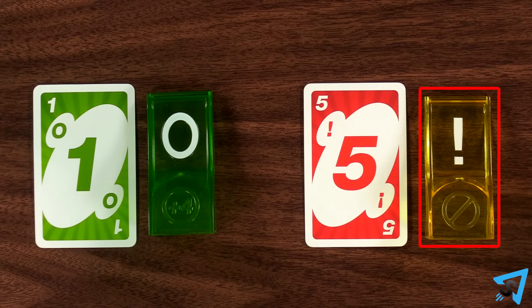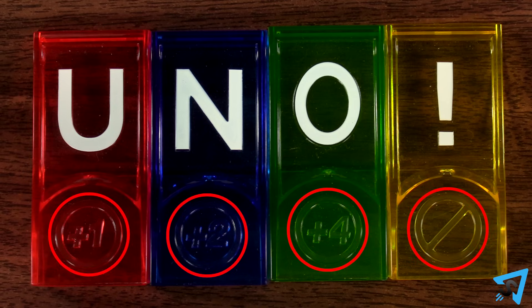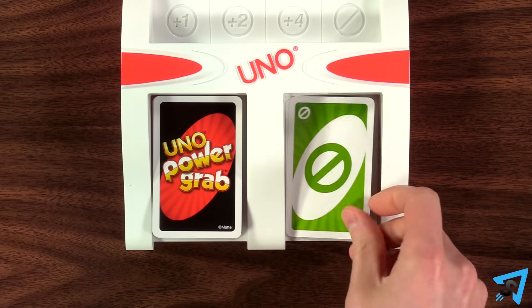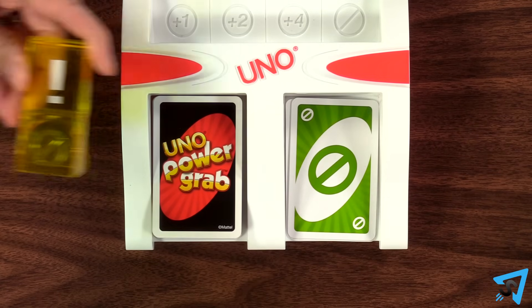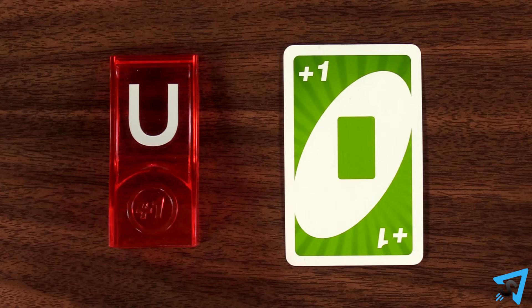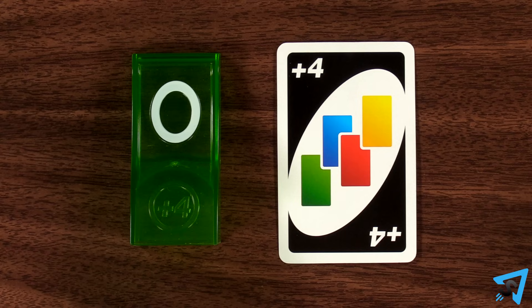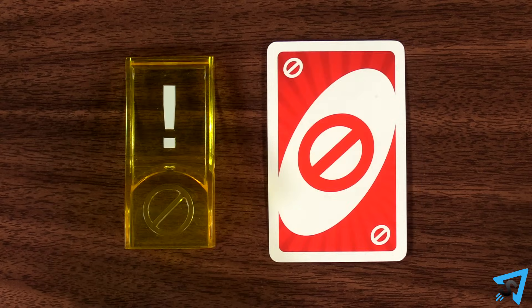The color of the power tower does not have to match the card, but rather only matches the symbol. Each power tower has a symbol that represents an action card. When you possess that power tower, you are protected against that action card being played against you. The U protects you from Draw 1 cards. The N protects you from Draw 2 cards. The O protects you from Wild Draw 4 cards. And the Exclamation Point protects you from skips.